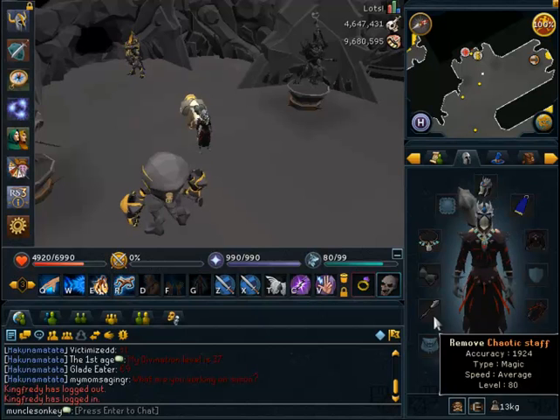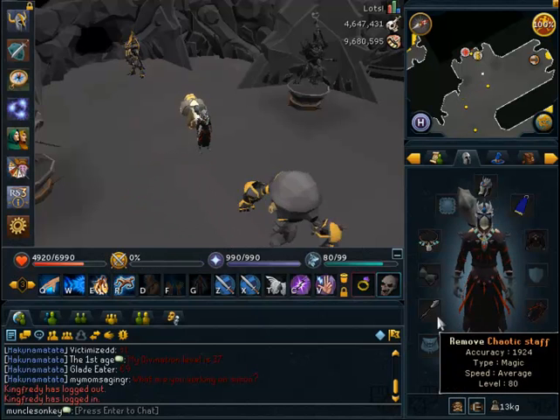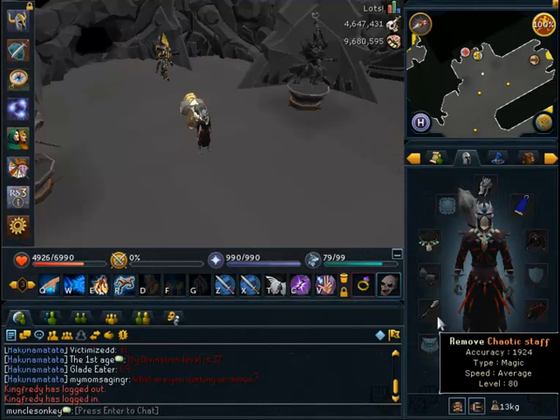I would highly recommend either a Chaotic Staff or a Virtus Wand and Book if you really don't like Dungeoneering. However, one of those is going to help a lot. If you don't have either, bring a Staff of Light instead.